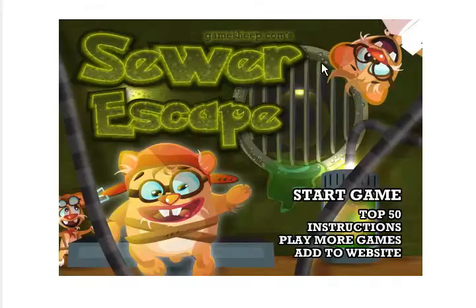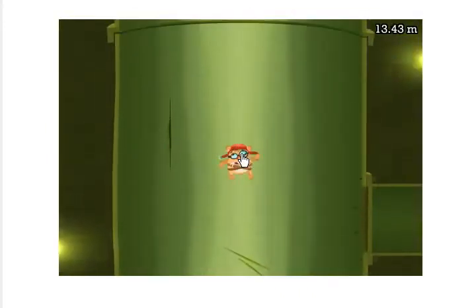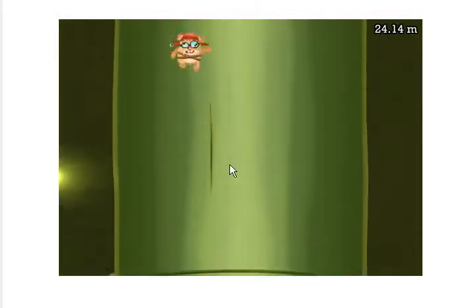You simply click on him to go higher, and you can find a top 50 if you go on their thing. Not much backstory. There's a guy here and it says click anywhere to launch — all you do basically is click on him, keep clicking on him, and he goes up the sewer.